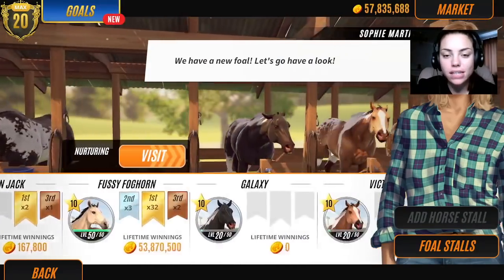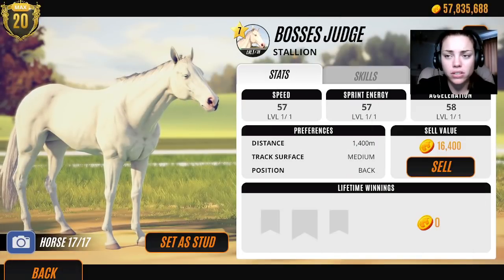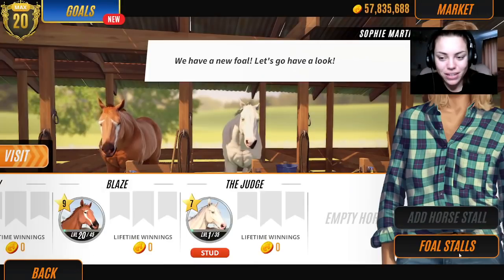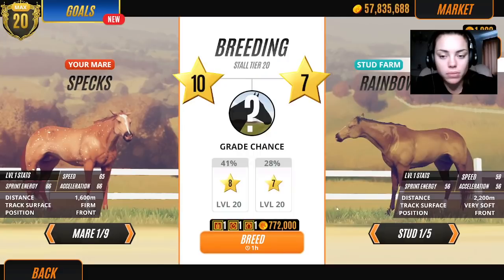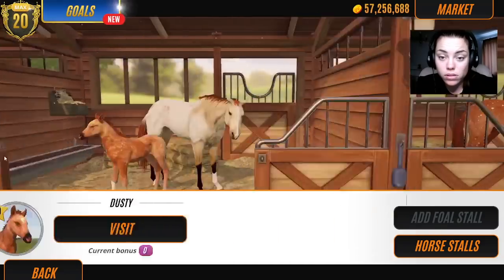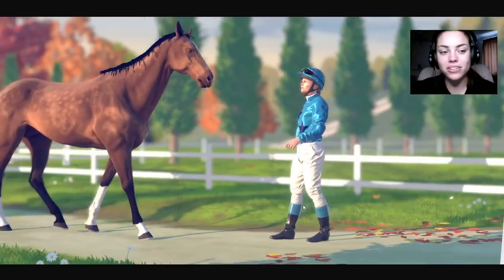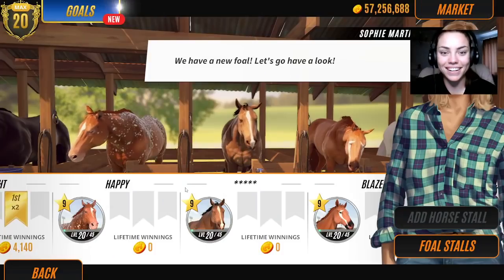We need to put our stallion at stud and give him a really cool name. He's got a really cool name - Boss's Judge. We could call him The Judge. I feel like we should do this - The Judge. We're gonna breed you, Judge, with our chestnut mares. We'll age this foal up and probably sell her, but we'll try different combos. I might have to Google how to breed a blue-eyed foal. Let's go with Specs.